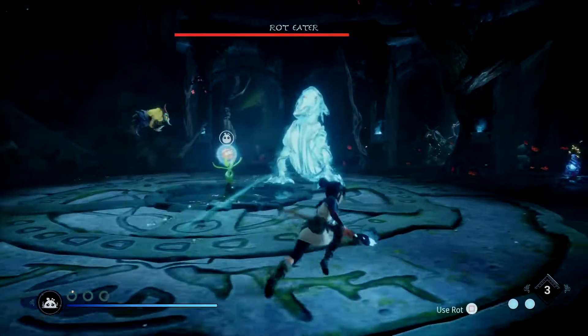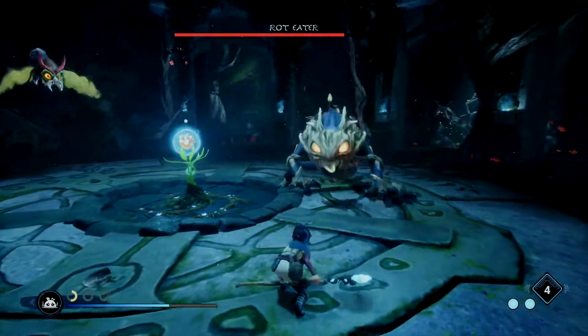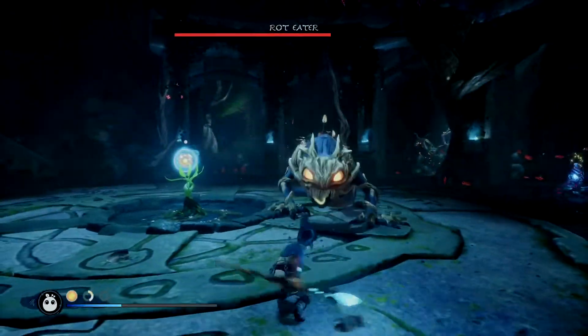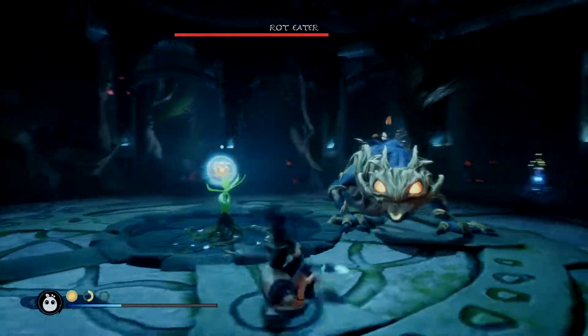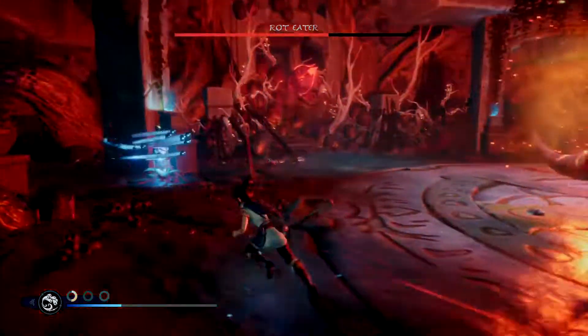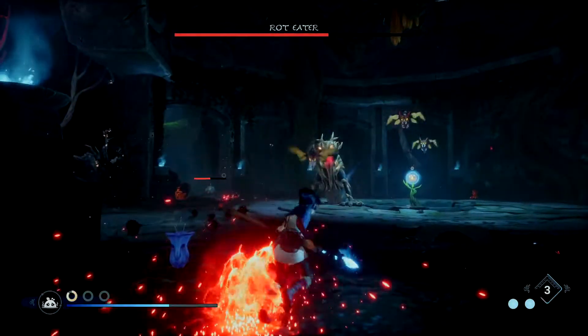Now he does have an attack where he launches like a death orb at you. You can see it's telegraphed by him lifting up his head and his neck turning red. One of the things you can do is shoot an arrow into his neck when it's red — it'll explode on him and stun him. You can also, for a really easy time, use Rot-infused bombs to slow him down and get a bunch of damage on him.